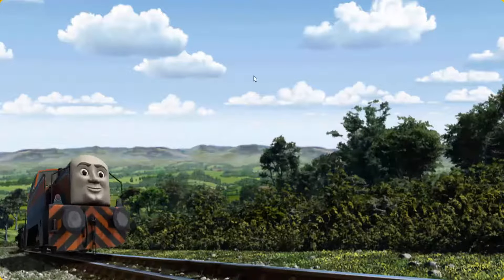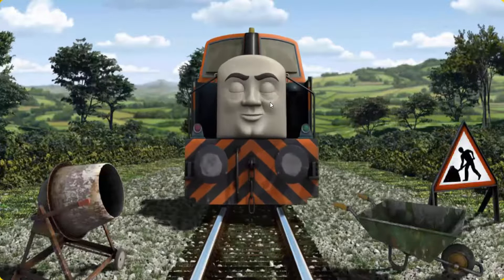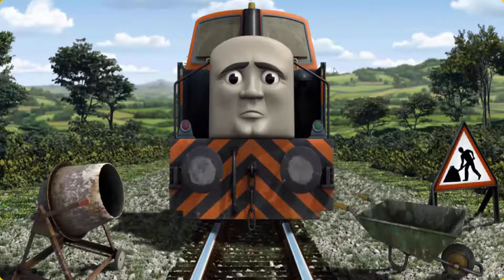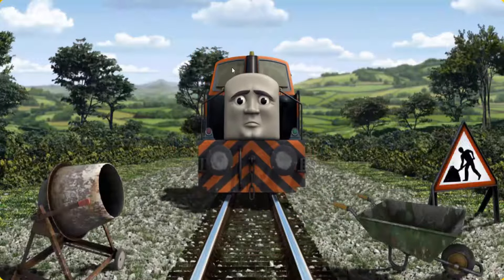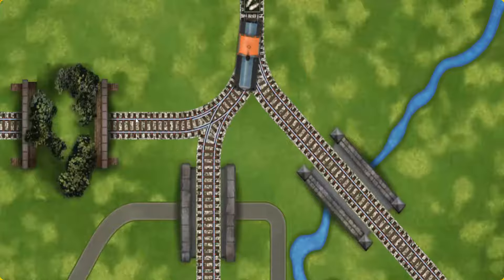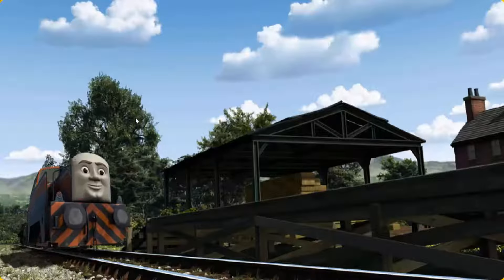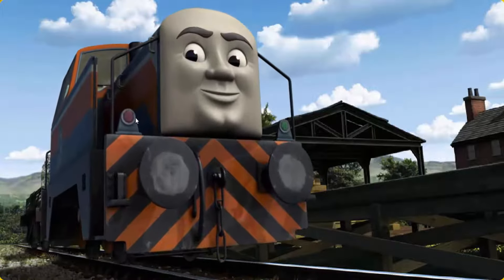Den went through the countryside. Suddenly, Den had to stop. Because of track repairs, he would have to go another way. Show Den the track that goes through the hill. All clear! Den arrived proudly at Farmer McCall's farm. With your help, he was a really useful engine.